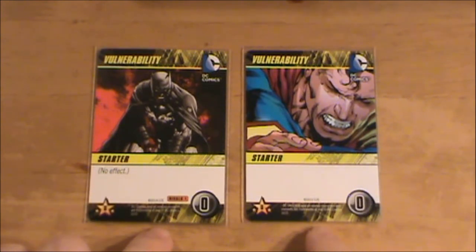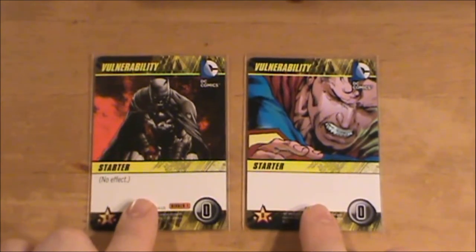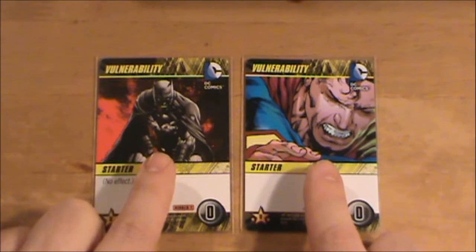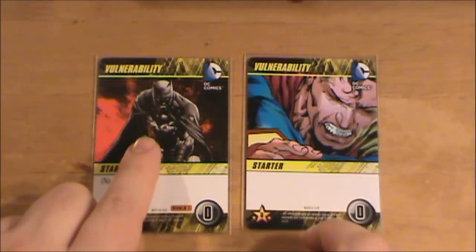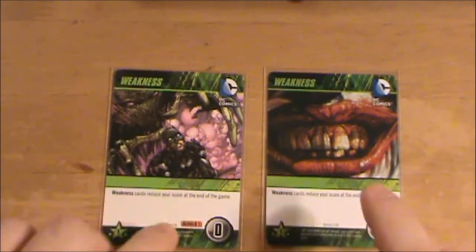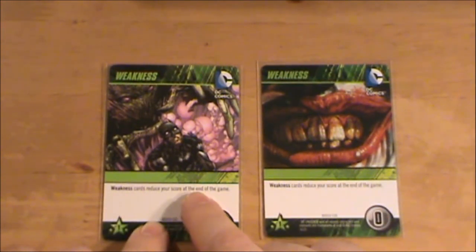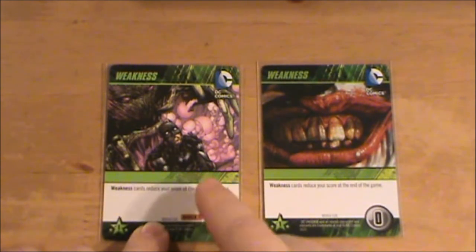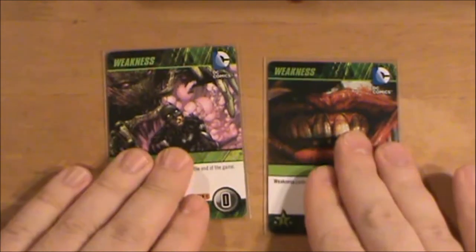They work basically the same — the power points function the same in both sets, just with different artwork. In the DC game you see Superman being affected by kryptonite; over here Batman has taken some wounds, sticking strictly with the Batman theme. You also have weakness cards — this one appears to be the Joker from the DC Justice League game, while this one from the Batman game looks like Scarecrow giving gas to Batman. The functions are the same.